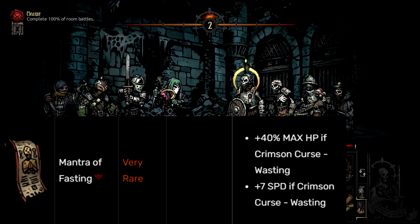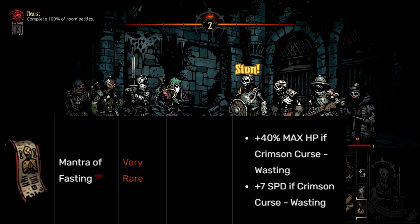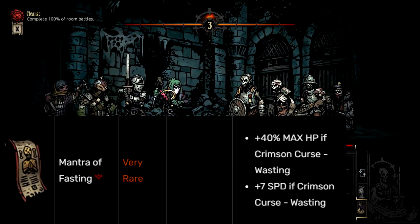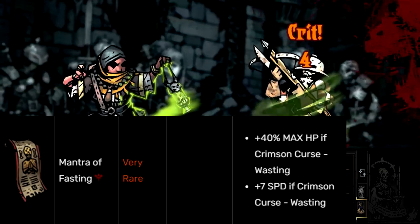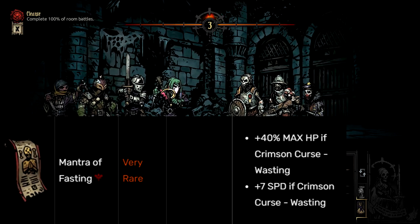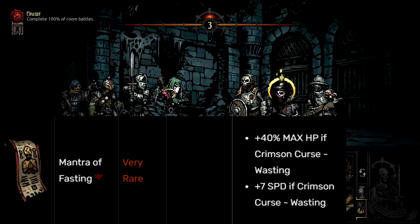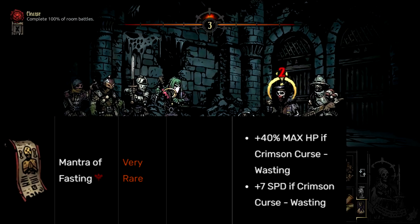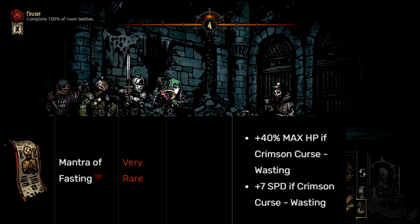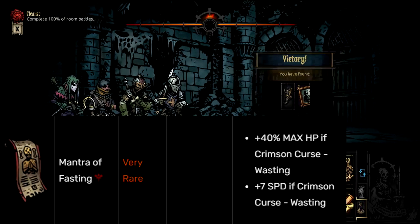Is risking dying worth a tiny bit of speed and HP? No, not really. That's why this is the worst trinket of all — because not only is it bad and detrimental because it forces you into a bad position, it is the only trinket on this list that incentivizes your characters being almost killed. Sure, the Martyr's Seal does that as well, but the Martyr's Seal actually protects you from being on death's door and gives you decent benefits. Mantra of Fasting — the Crimson Curse will kill you. It doesn't matter how much HP or stress you have. You could instead run a Life Crystal at the cost of four speed, get that HP, and not have to be Crimson Cursed and about to die.